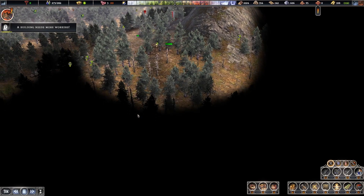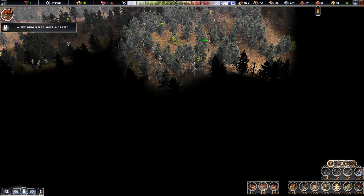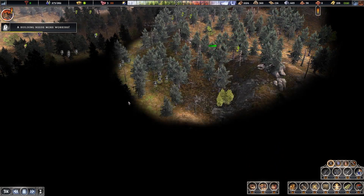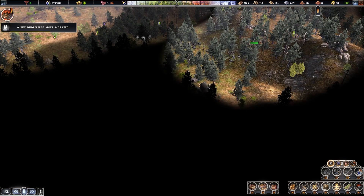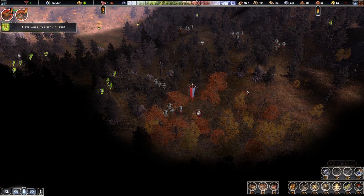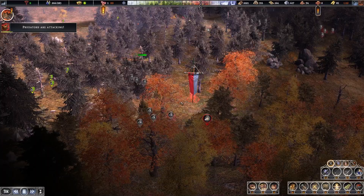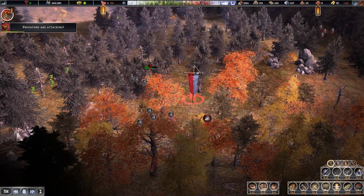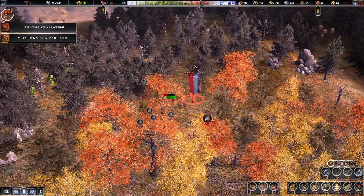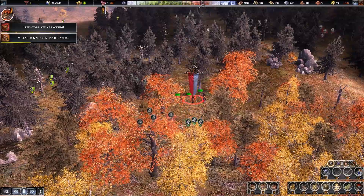Let's keep looking around — we're looking for clay. Got another wolf den here. We're going to send in infantry this time; the archers didn't work out so well. Okay, that gets rid of that one.